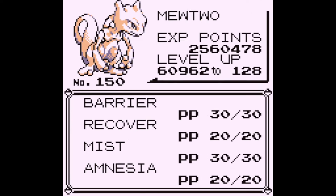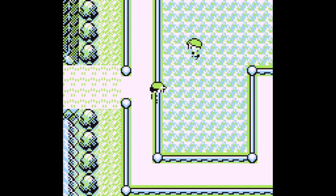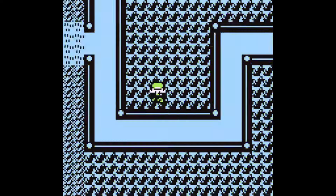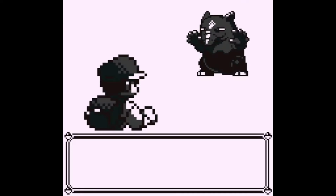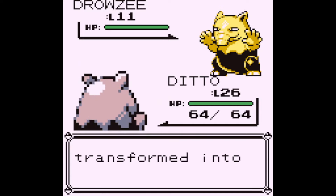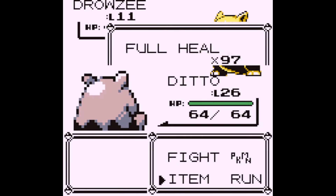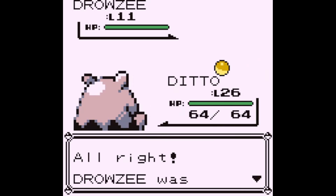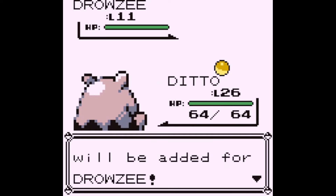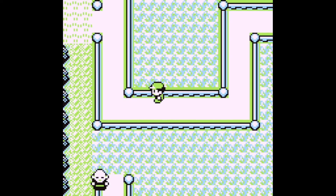I did nickname it, which was kind of a problem — that's okay because I'm actually just going to reload. I'll have to set up the Ditto again, that's fine. Transform — okay, good. Then catch it, because you want to rename it. You don't have to do this, you can come prepared with whatever Pokemon you want, but I just do it for this sake. This one we're going to do uppercase ZZ — you might already know what this gives you based on the Atsuko glitch, but we're going to do it anyway.